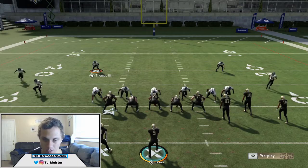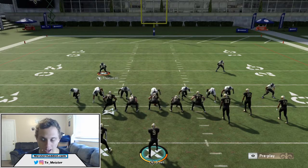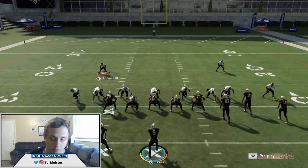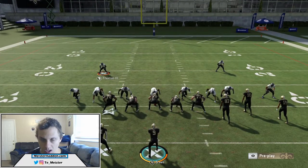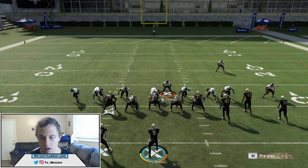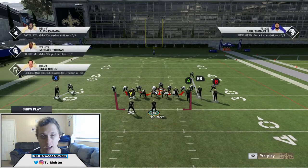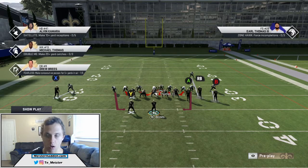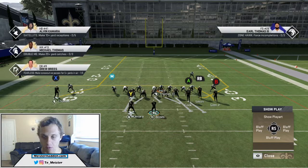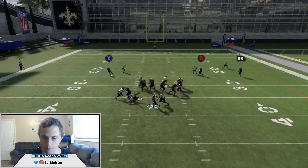Let's take it up one more step. We'll set the blitz up with ID and slide as well. Max protect, slide right, and let's try ID left. I have literally tried every kind of ID and slide imaginable and I have not had a hundred percent success rate in blocking this blitz. Set the blitz up again: press, blitz all linebackers, slant your d-line to the inside, keep the contain, bring your user down to the opposite side A-gap and blitz him as well. You're going to be dropping into coverage — you're not staying there the entire time. With max protect, slide, and ID, there's still going to be one person coming in clean.